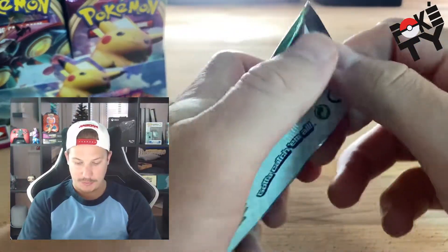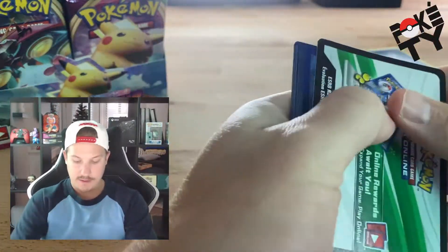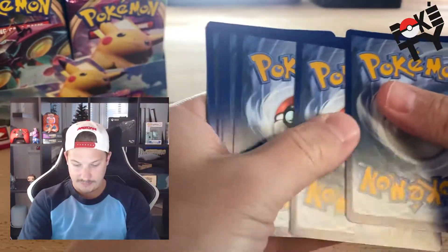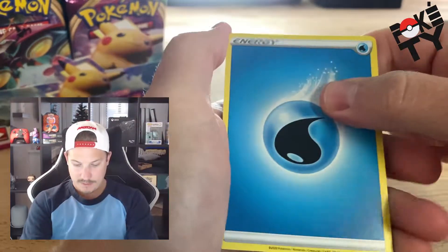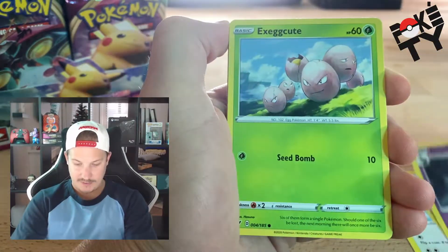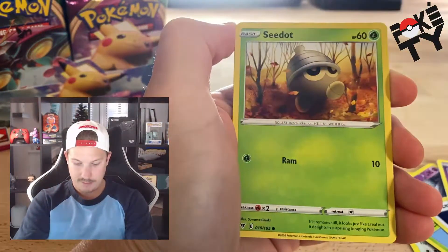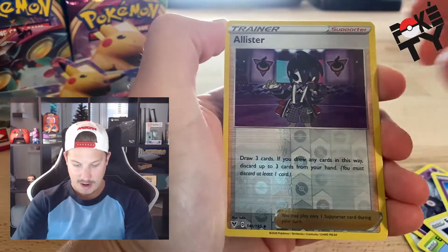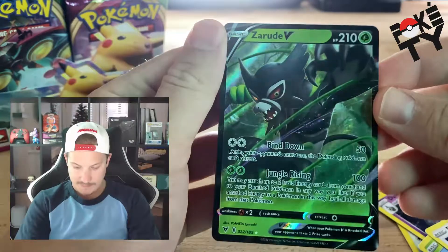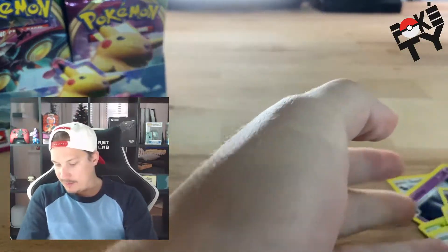Pack number three — almost forgot. One, two, three, four water energy. Swallow, Zebstrika, Dustox, Exeggcute, Woobat, Aerodactyl, Seedot, reverse holo Alolan Exeggutor — and a Zarude V. All right, so we get our first full art card of the pack openings. Not too bad, liking that card.